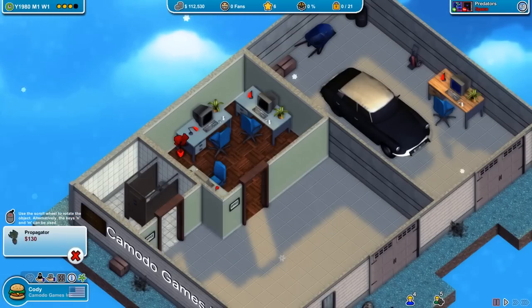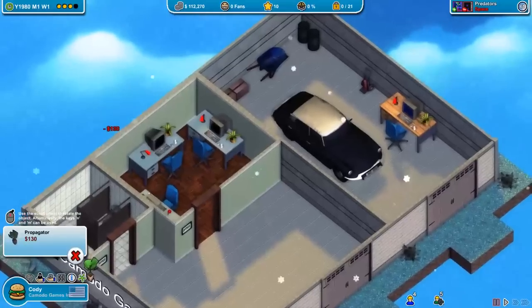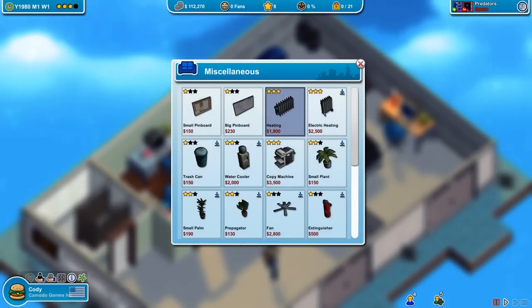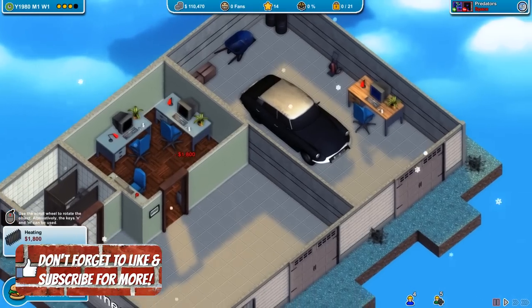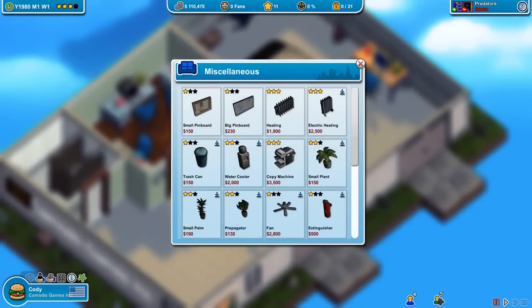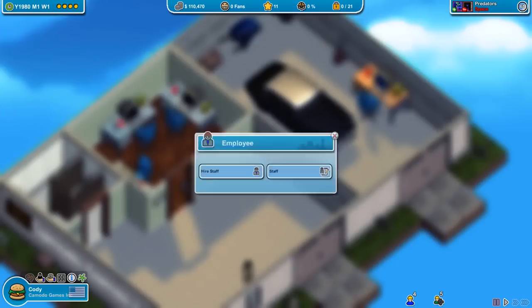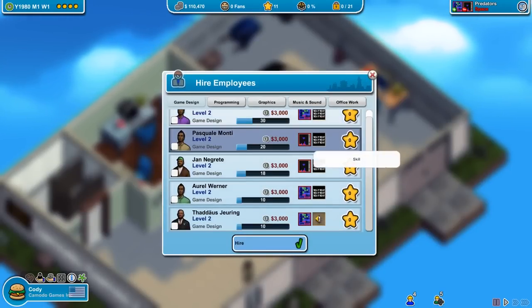I'm going to place a couple of things in the office to make it a little homey — get some plants in there. And let's put a heater in the office too. There are certain things you need to stick inside these rooms to make people work a little more efficiently. With those in place, we're ready to go into the development phase.